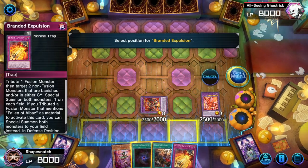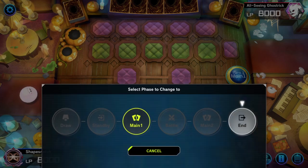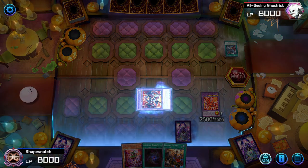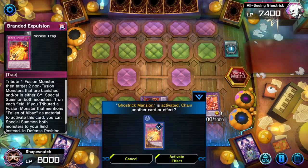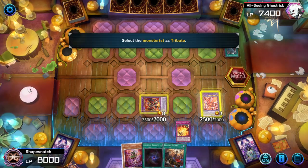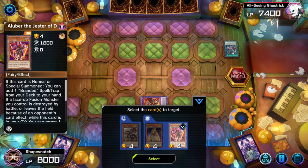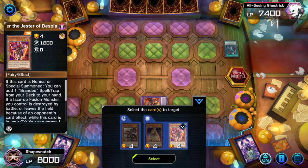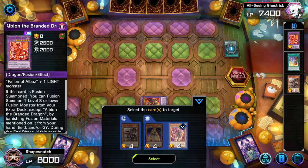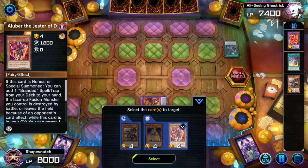Go into Masquerade. Now we will set the Expulsion we added with Alibur. On our opponent's turn, use Branded Expulsion — tribute either one of these — and summon Ra's Disciple and Alibur from the Banish Pile. Called By will not stop this anymore because there's no target in Grave, same with Crow. And for Bell, we're summoning from the Banish Pile, so Bell can't be activated.